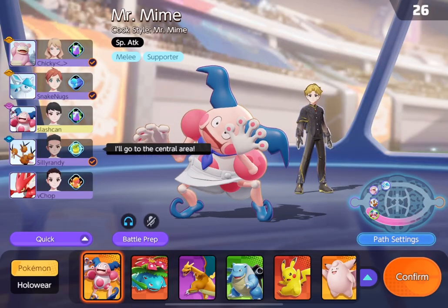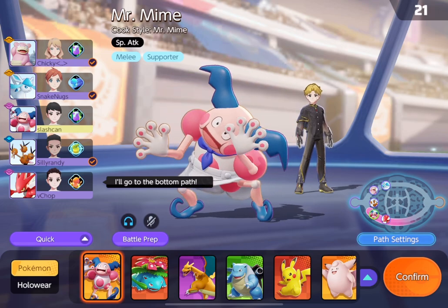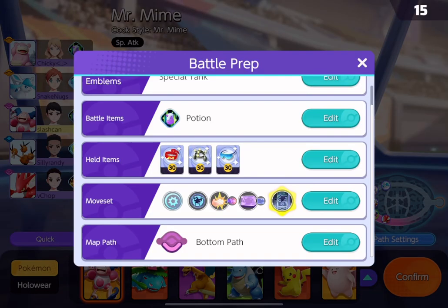Let's see what we have here. So we have another Slowbro, so we actually have two tanks, which is huge. We have Glaceon, we have Dodrio, and we have Scyther or Scissor. This is already looking like a pretty promising team comp, to be honest. Hopefully our randoms do well, although I don't have high expectations for them.